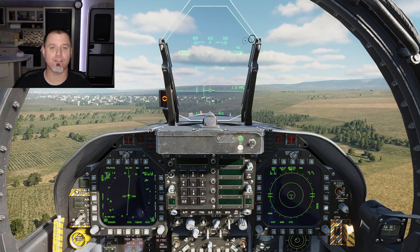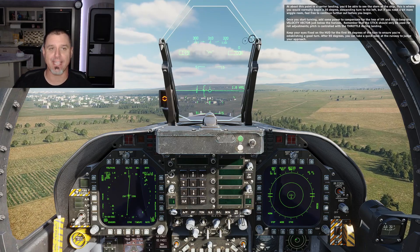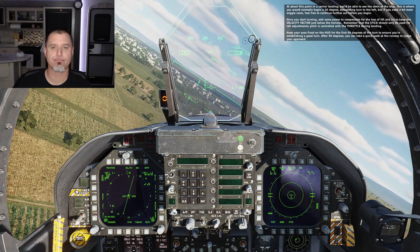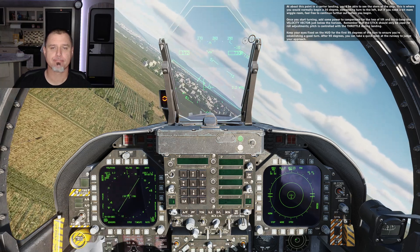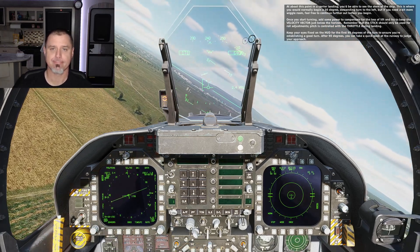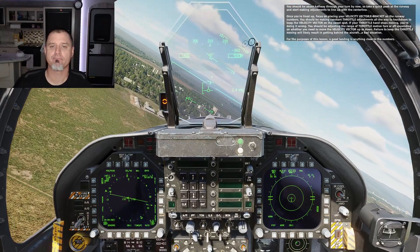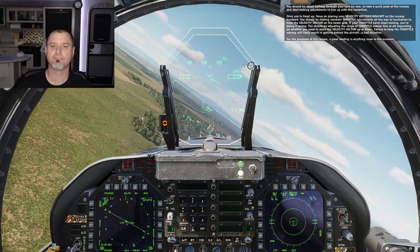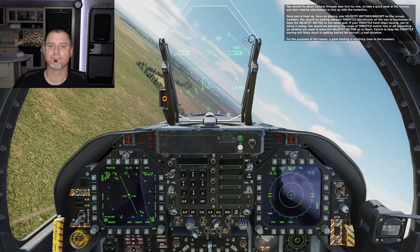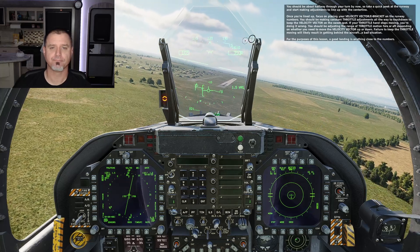We're not going to test whether these pass or fail — I've already tested that. This is where you'd normally begin a 30-degree descending turn to the left, but if you need more room feel free to continue further out before starting. Once you begin turning, add power to compensate for loss of lift and try to keep the velocity vector just below the horizon. Remember — the stick is only for roll adjustments; pitch is controlled with throttle during landing. Keep your eyes on the HUD for the first 90 degrees.